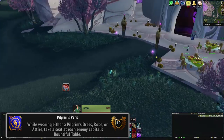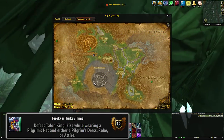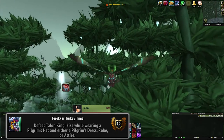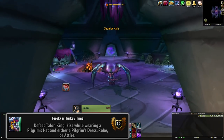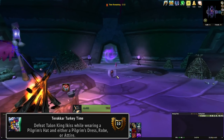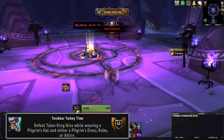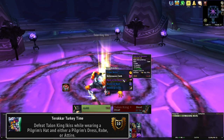Visit each city for the Pilgrim's Peril achievement. Terokar Turkey Time requires the Pilgrim's Hat and the Attire, Robe or Dress. Get yourself over to Sethekk Halls, which is in Terokkar Forest in Outland — it's the Eastern Dungeon Entrance. Make your way through to the last boss and kill him with your hat and chest piece equipped. Remember, if you do this dungeon on Heroic, you have a chance at the Raven Lord Mount from Anzu.